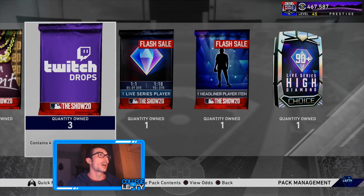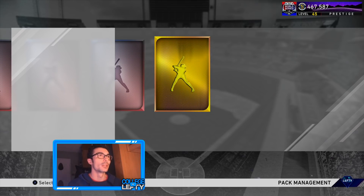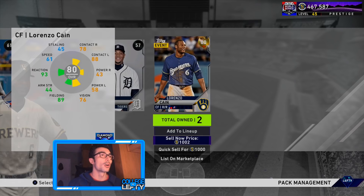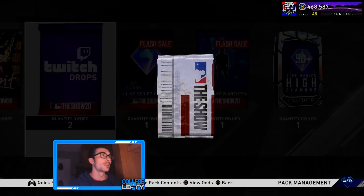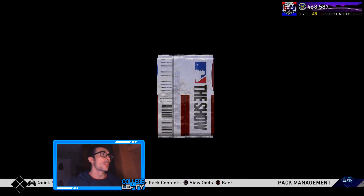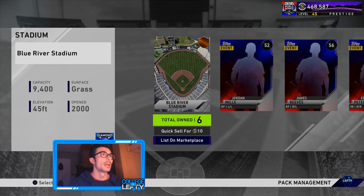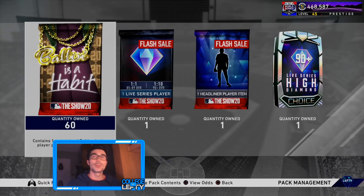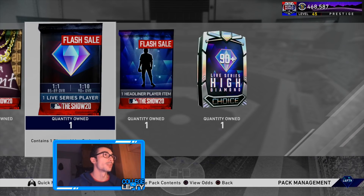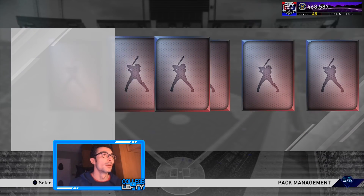Let's start off with these Twitch drops just to get them out of the way. I actually pulled Mike Trout out of a Twitch drop pack this year — that was opening night. So I'll quick sell anything I pick up, but I'll move through these packs rather quickly if we don't get anything good. I'm curious to see how many diamonds we're actually going to pull that aren't guaranteed. Let me know in the comments how many diamonds you think we'll get out of these 60 Ballin' as a Habit packs. The two guaranteed diamond players and the prestige pack won't count.